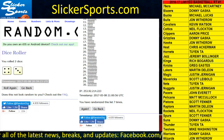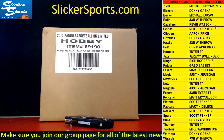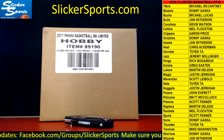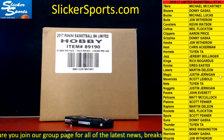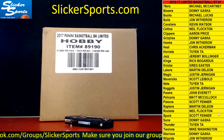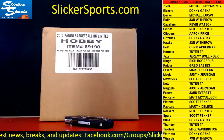There we go — there are your teams guys. 76ers went to McCartney, Blazers to Donny Gasca, Bucks Michael Lucas, Bulls John Withereau, Cavs to Kevin Watson, Celtics to Neil Flockton, Clippers Aaron Price, Grizzlies Donny Gasca, Hawks to John Withereau, Heat Chris Ackerman, Hornets Twin, Jazz Jeremy Bollinger, Kings Rich Bogardus, Knicks Greg Eastus, Lakers to Martin, Magic Justin Jernigan, Mavericks Scott Liebold, Nets to Twin, Nuggets to Justin Jernigan, Pacers to John Everett, Pelicans Matt McCulloch, Pistons Scott Fenner, Raptors Martin, Rockets Neal, Spurs Scott Fenner, Suns to Donny, Thunder to Twin, T-Wolves to Mike Washington, Warriors to Donny, and Wizards to John Withereau.